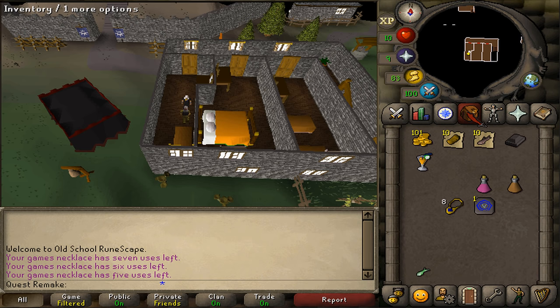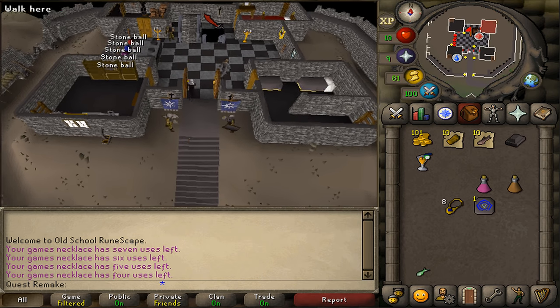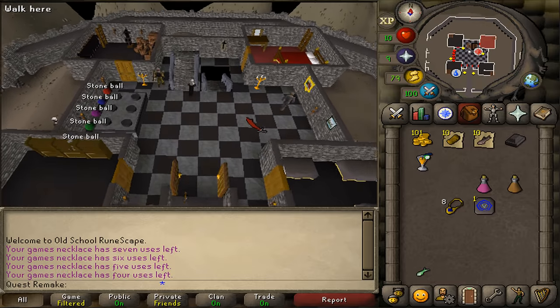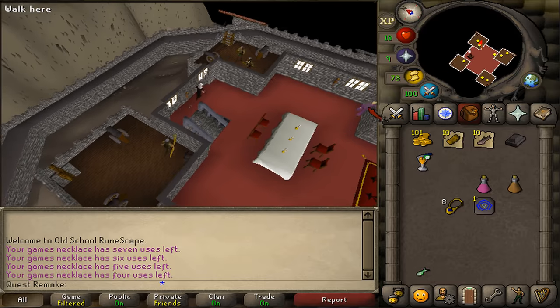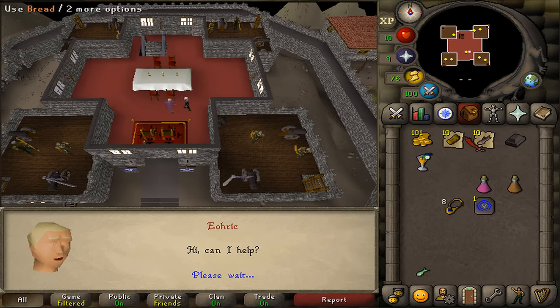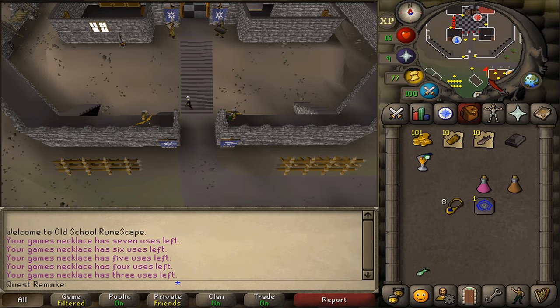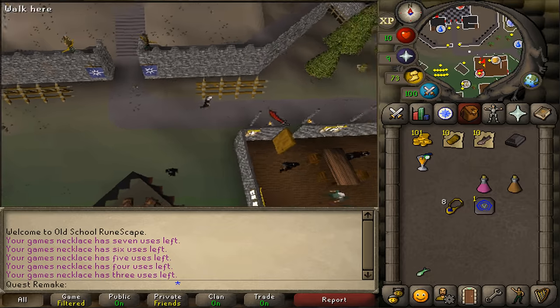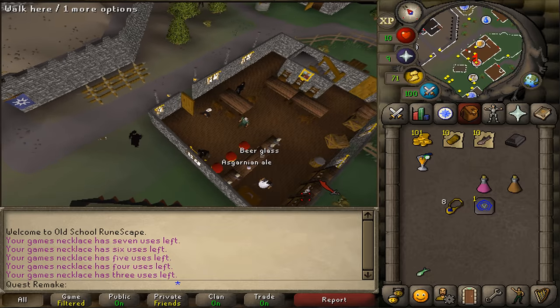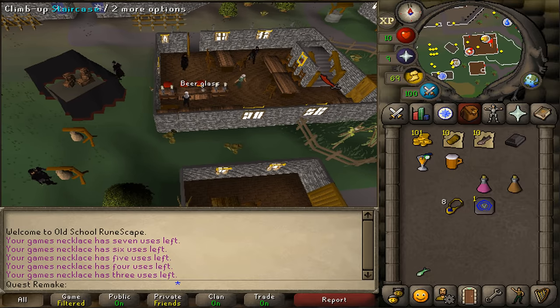After we've spoken to Harold, teleport back to Burthorpe and return to Eorek on the second floor of the castle. Talk to the guy dressed in purple, and after we've spoken to him, we'll need to return to the bar. Teleport back downstairs and enter the bar. On the counter, before going back to Harold, there will be an Iscarlion Ale — pick it up and return to Harold.